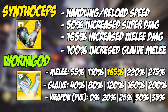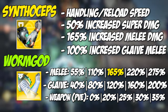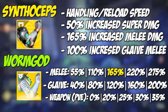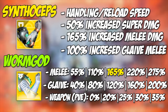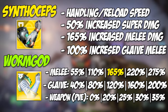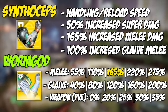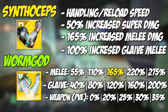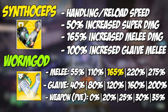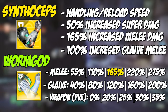Worm God Caress has similar bonuses mainly to melee damage, but it's an escalating stack system. Melee kills give you stacks - there's a meter on the left side of the screen easy to follow. The escalation for melee damage goes 55, 110, 165 - that middle point is actually where Synthoceps sits. Worm God Caress can extend further to 220 and 275. Glaive melee damage goes 40, 80, 120, 160, capping at 200. There's also a weapon damage bonus in PvE from 0% up to 35% at max stacks.